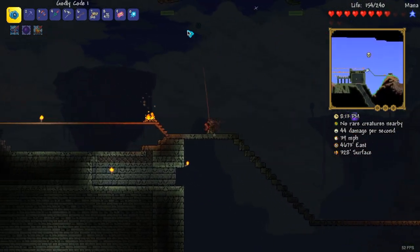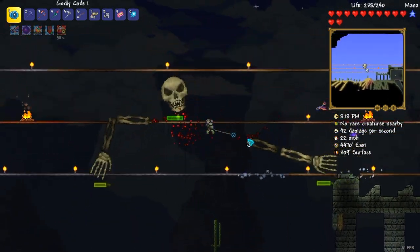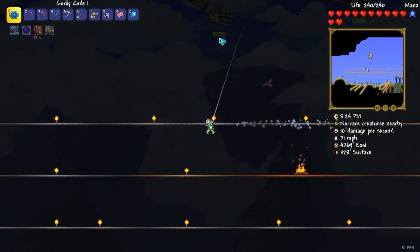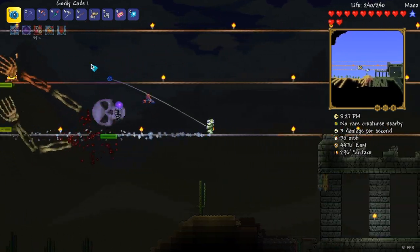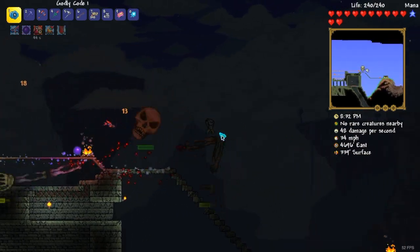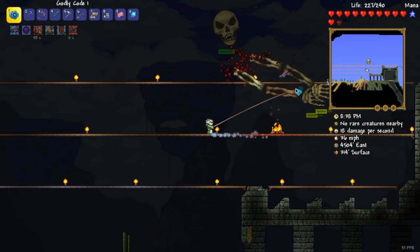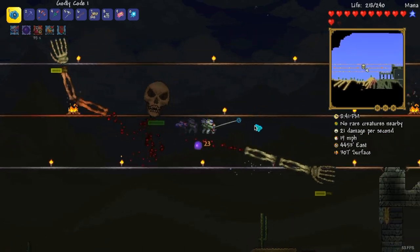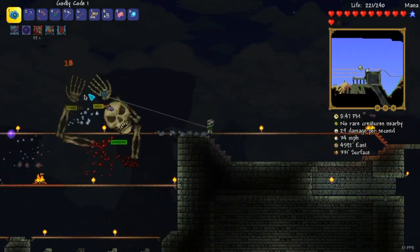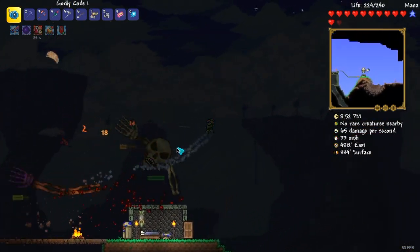You definitely will need the Lucky Horseshoe for this, because otherwise you have no hope at dodging things. With the Lucky Horseshoe you can't go too high - you'll just die of fall damage. And that has happened to me before, which is very annoying, so I advise you get the Lucky Horseshoe. It's not too hard to get compared to how much farming you need to do other times. It's not always that easy, but it's worth it, really worth it. So yeah, just do get that.